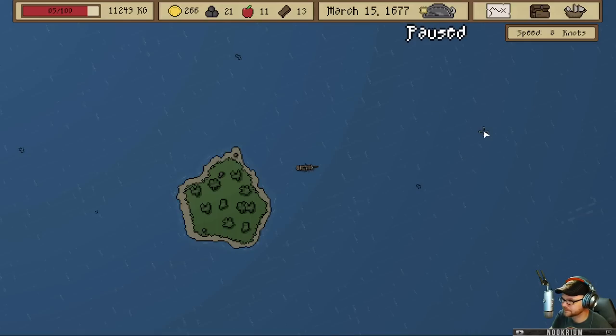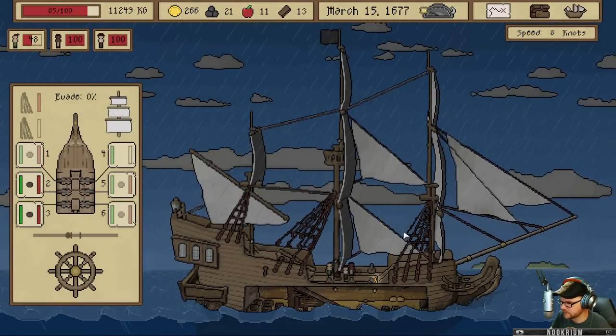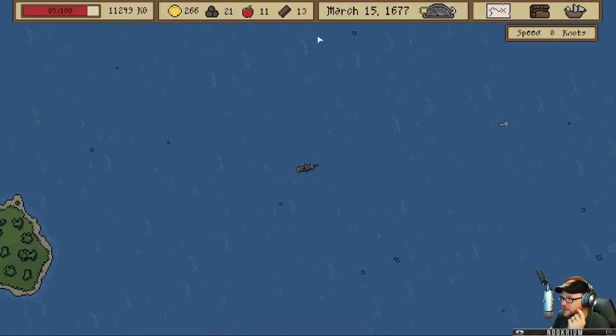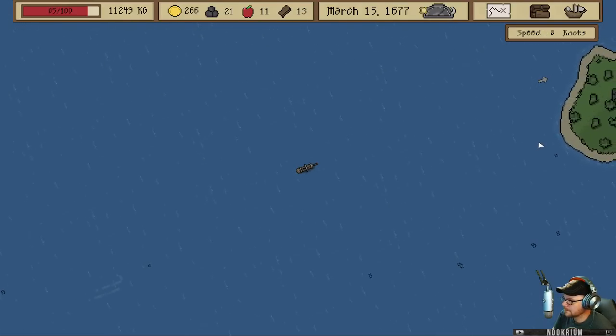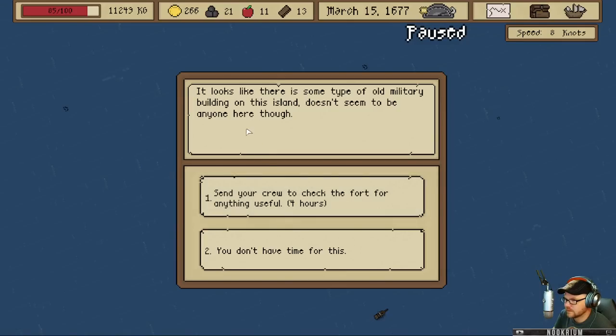We're in the middle of nowhere here. Harry, I would like you to work — there you are, buddy. Nine days left — we're gonna run out of food here before too long. Does Harry have any references? I think Harry murdered his crew. Good thing he looked trustworthy. Nothing on that island, nothing on that one either — we need more something islands. There's some sort of old military building on this island. Doesn't seem to be anyone here though — let's check it out.